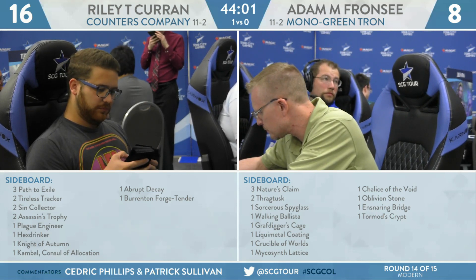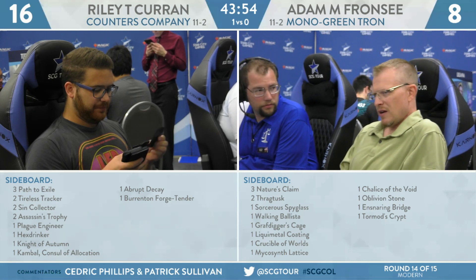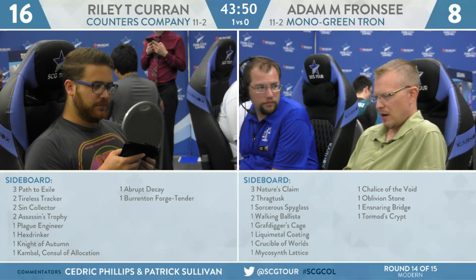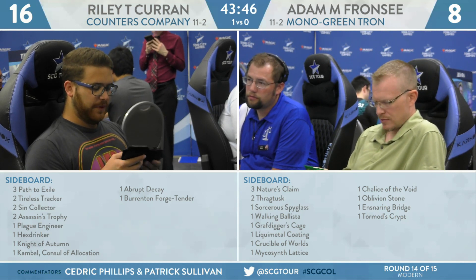Adam's sideboard includes a Sorcerer's Spyglass, Walking Ballista, Grafdigger's Cage, Liquimetal Coating, Crucible of Worlds, Mycosynth Lattice, Chalice of the Void, Oblivion Stone, Ensnaring Bridge, and Tormod's Crypt. What do we like here? Same 60 — not the Thragtusk, not the Ancient Stirrings. The rest are bullets for Karn.